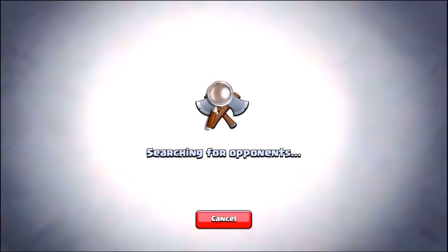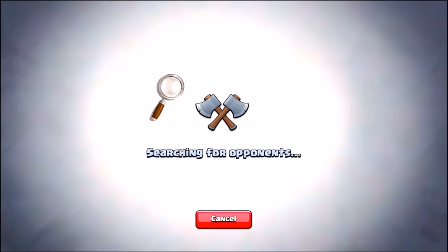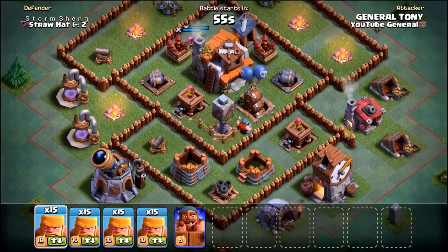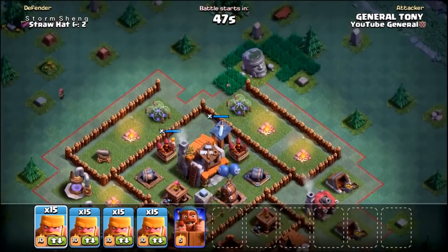Let's get into another live attack and see if we can continue to stay undefeated. For the first time ever, we are about to breach 1000 trophies. We've got the cannon carts going to level three and a builder free, so we might even gem something. We've landed on this dude — Storm Shang from Straw Hat — and he's got his crusher under upgrade. This guy is going to regret that.